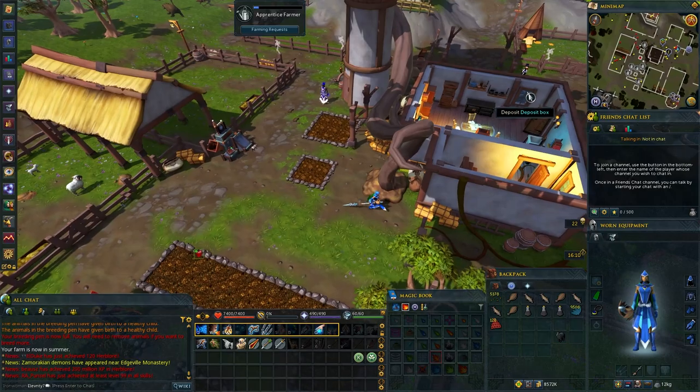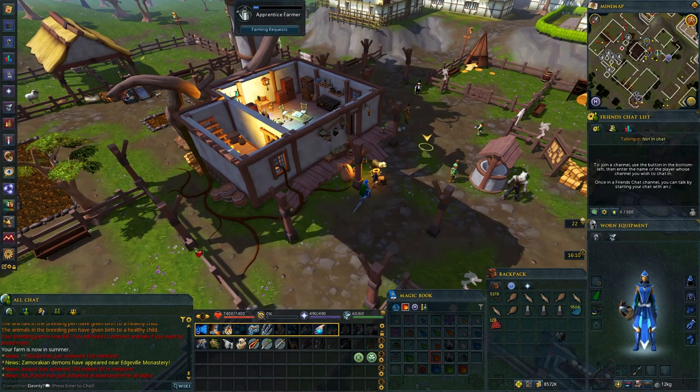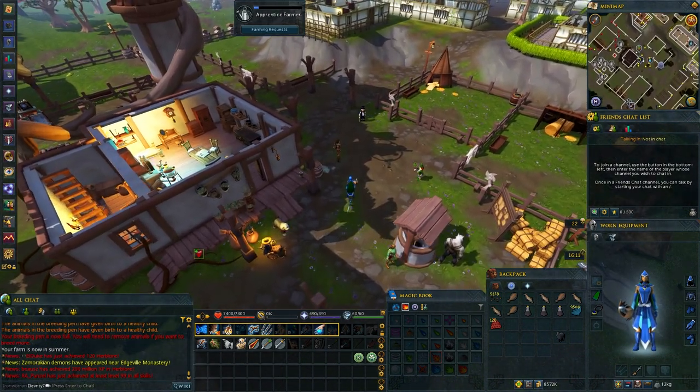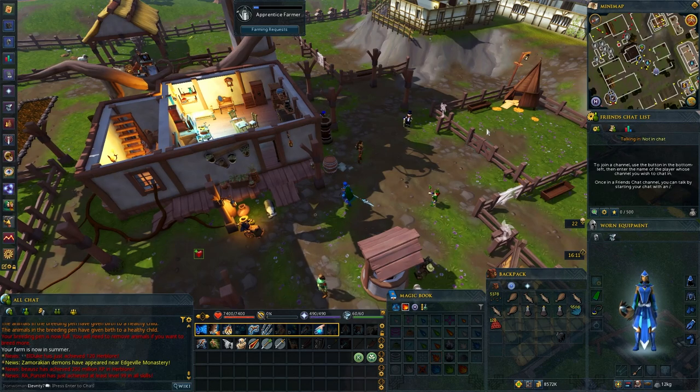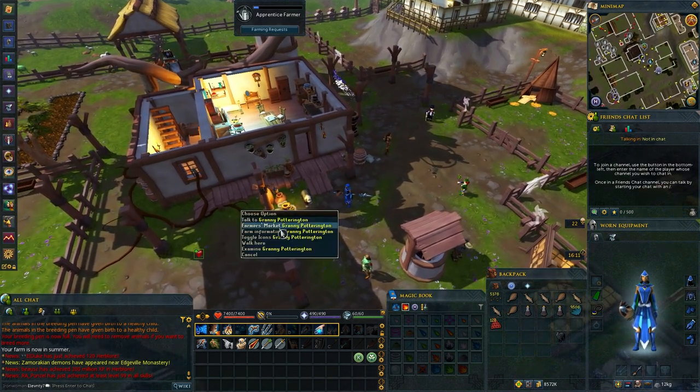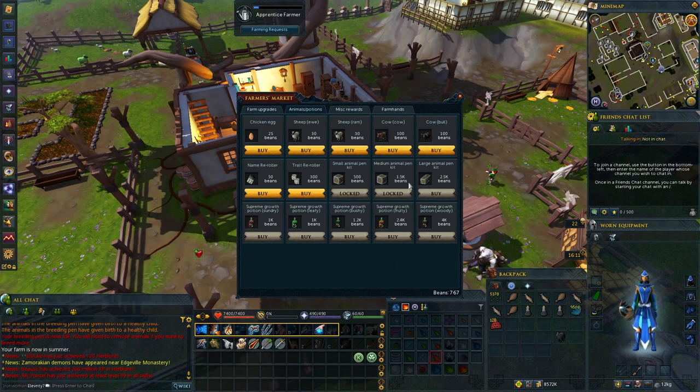I want to talk about player-owned farms for a bit. Shoutout to Danny Williams for the tips. He was telling me that the medium pen upgrade that allows breeding in medium pens is kind of overrated and that I should just beeline for the trapper. He also mentioned that sheep are 30 beans each and chicken eggs are 25, so that's probably the better route.